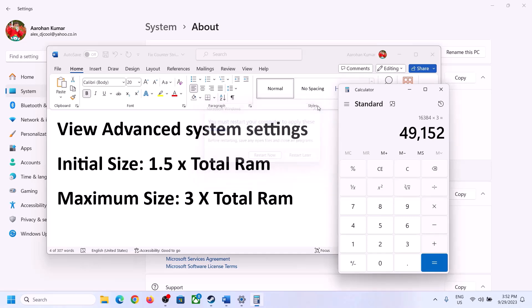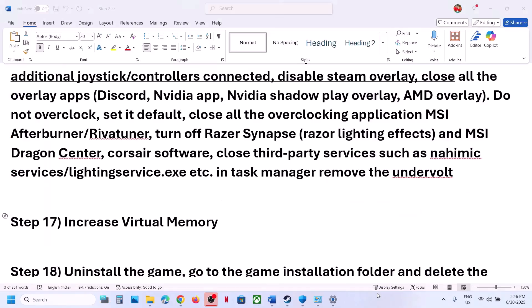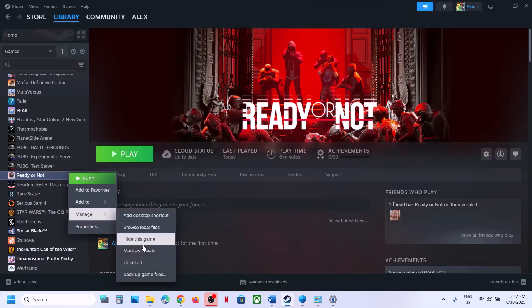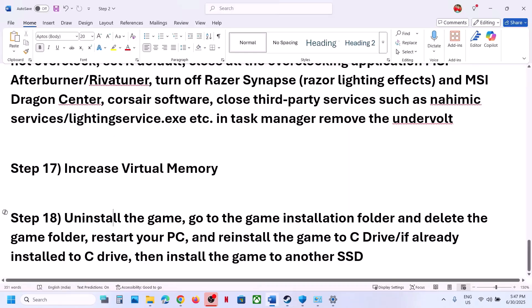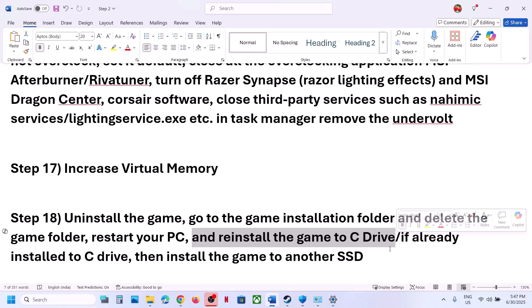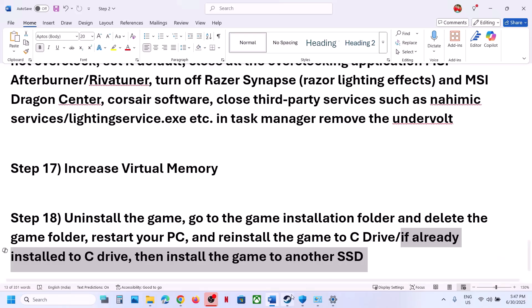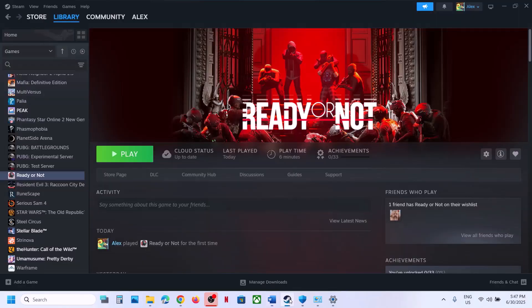The last step is to uninstall and reinstall the game to a different drive. If nothing is working, uninstall the game, go to the installation folder and delete the game folder, restart your computer, then reinstall the game to the C drive. If the game is already on C drive, try installing it to another SSD and check. One of the steps shown in this video should help you run this game successfully on your Windows computer.